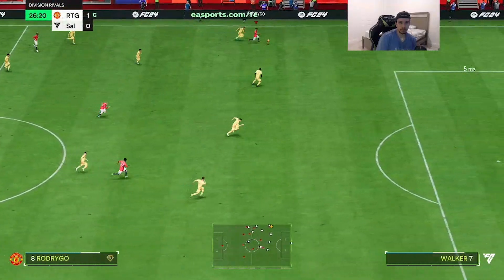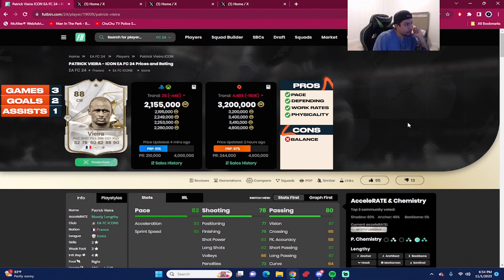That concludes the player review for 88-rated icon Patrick Vieira, coming around 2.1 million coins when I dropped this video, and 3.2 million coins on the PC market. We played three games with him — two goals, one assist — as a center mid in a 4-3-2-1. Vieira is obviously back and very meta this year as a stay-back DM. This is the primary role for him — he's not a box-to-box midfielder, he's not a right center mid, he's not a winger. Stay-back DM.